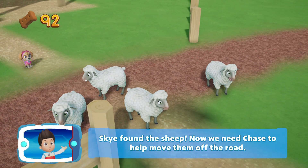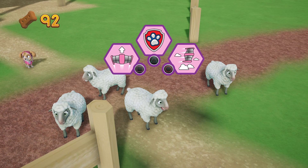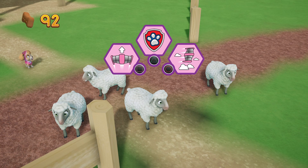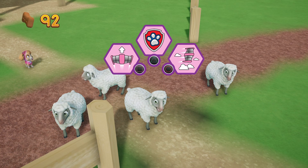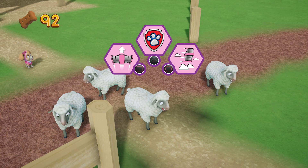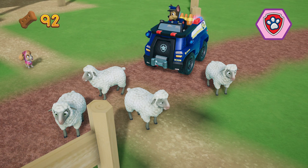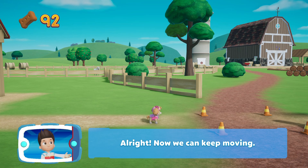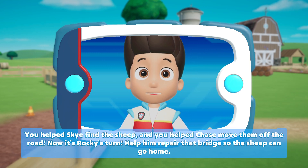Skye found the sheep! Now we need Chase to help move them off the road! Pick the pup ability that you should use! That won't work! Try something else! All right! Now we can keep moving! You helped Skye find the sheep and you helped Chase move them off the road! Now it's Rocky's turn!